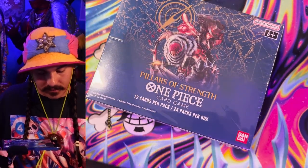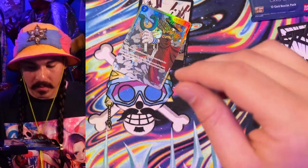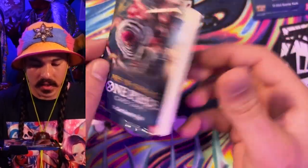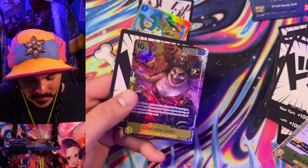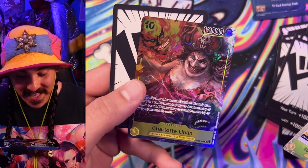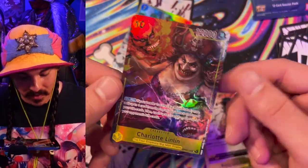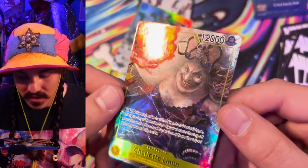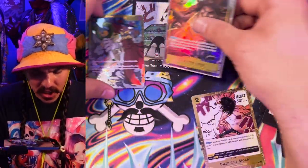Box number eight — LFG! How about alt art Cracker? No, it's a God Usopp — Sogeking. Nightmare Fuel, activate! One Piece card game, please deliver me a cursed Big Mom. Wedding cakey croquembouche — Big Mom alternate art! This art is so cursed; this is purely what nightmares are made of. If you've had a nightmare before, you'd know it looks exactly like this. I cannot wait to play this card on people — this is so awful looking. Holy Hexagon.